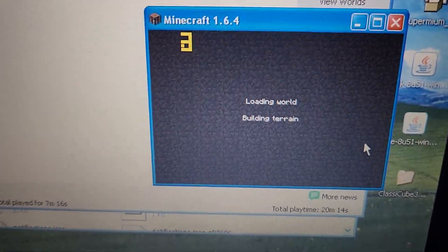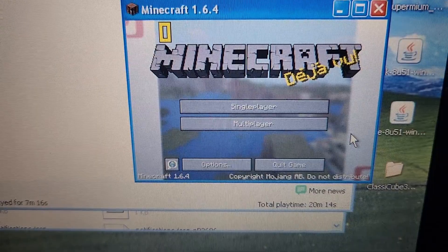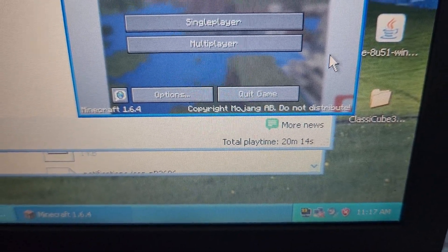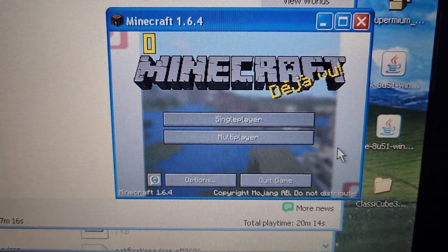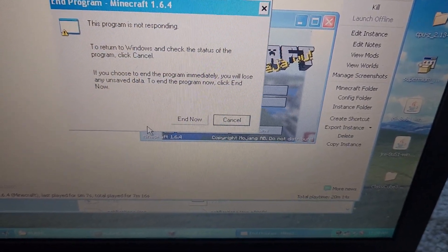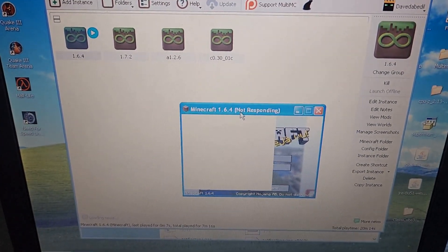I'll link below the updated certificates and instructions — it's a GitHub page. Also, I activated this copy of Windows XP. I'll post a link in the description on how to activate Windows XP in 2025 without using the telephone method — it's just registry editor stuff. The game appears to have frozen and then crashed, so you'll need to stick to the superflat world for an enjoyable experience.